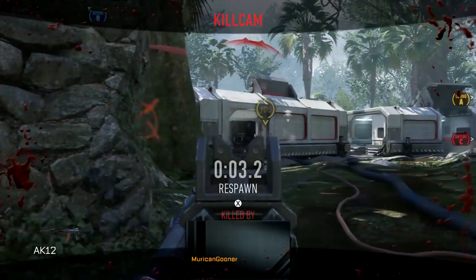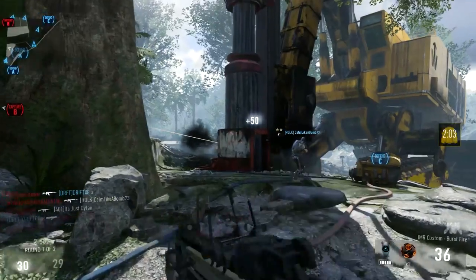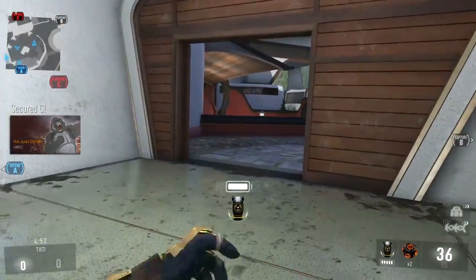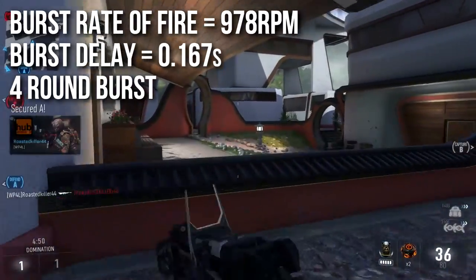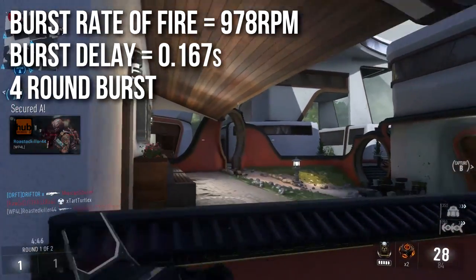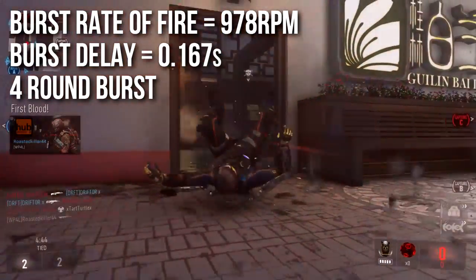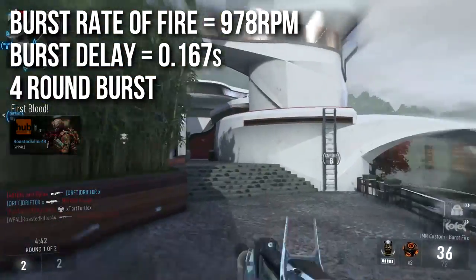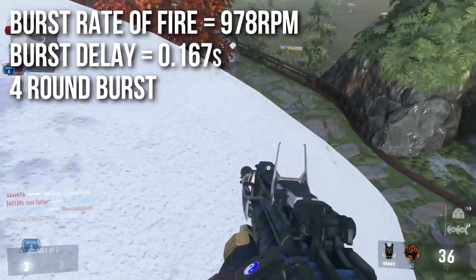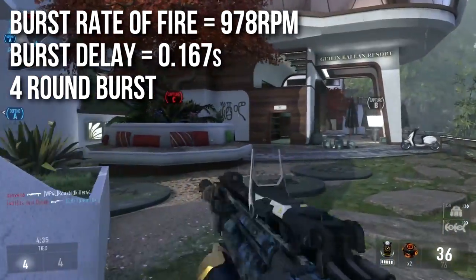Speaking of the burst fire, there's a big question about how fast this gun shoots, because we all know it shoots fast. The rate of fire of the burst — how fast the four bullets shoot — is 978 RPM, which is quite fast for a Call of Duty game. I do feel that it was probably programmed to be a thousand RPM, but we have that frame rounding error that I reference in like every in-depth episode, dragging it down a little bit, and the burst delay is the same as the burst delay of most of the other weapons in the game.